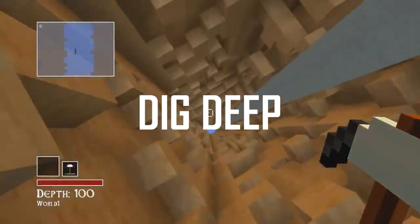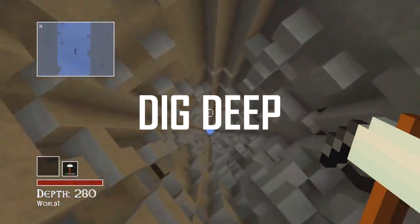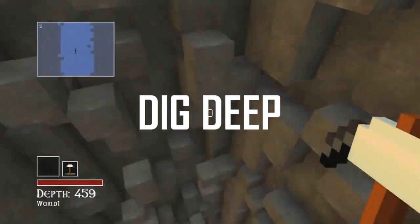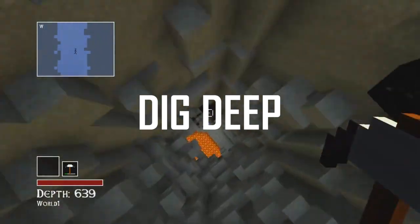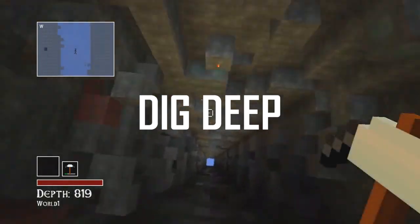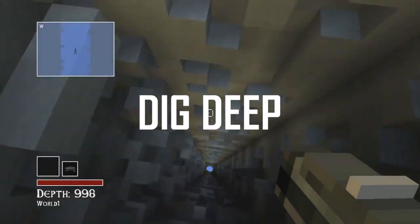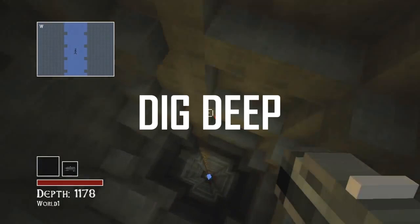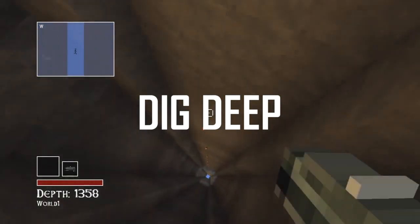Dig Deep is probably the favourite game mode — it's a survival-like mode but with a twist. The player is tasked with collecting blueprints, requiring them to delve to the bottom of the world, which is 3,000 blocks deep — 2,800 blocks deeper than Minecraft's world. Blueprints are scattered on the surface and deep underground, and the ground gets harder as you go deeper, so you must craft the right tools while also finding blueprints for them. It also includes all the built-in mechanics of survival mode: mobs, a day and night cycle, and crafting.